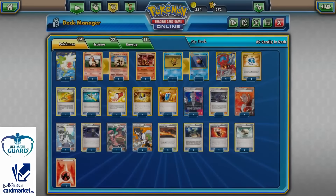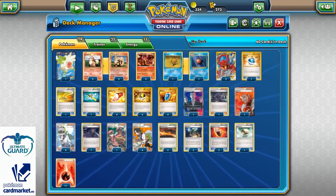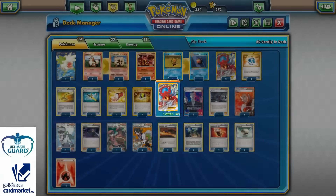With Fighting Fury Belt that's 200, and with Giovanni's Scheme you can go for 220 — so you can one-hit knockout EXs like Darkrai EX without any problem. That's the reason why I didn't want to include a third Vulcanion.